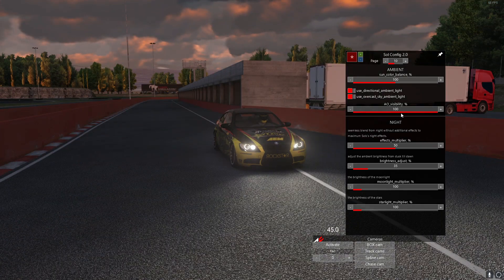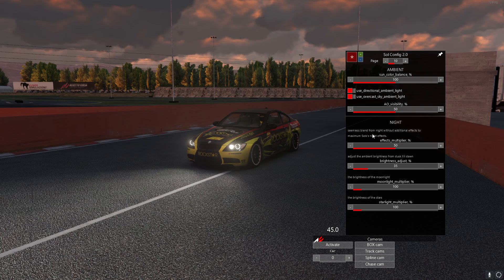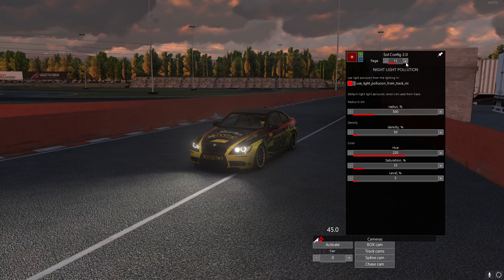AO visibility is another big one — it's basically controlling how visible shadows are, making shadows where shadows are and where they aren't more or less easy to see. I'm going to keep that at about 50%, I think that looks good enough.